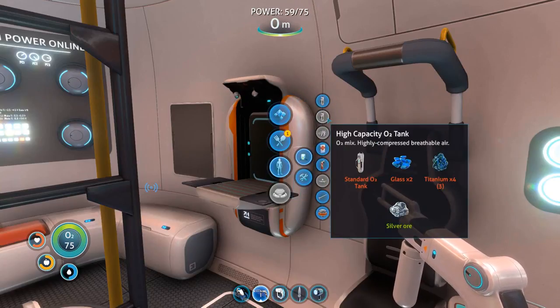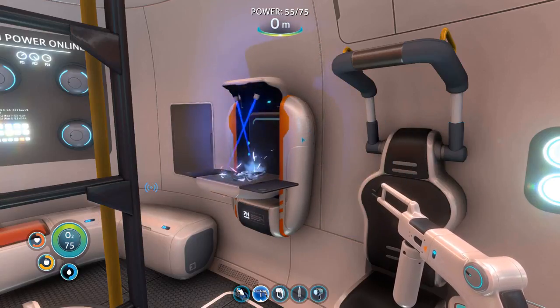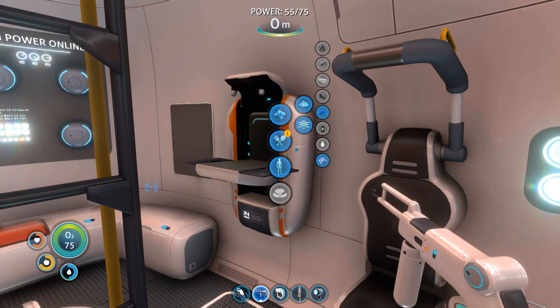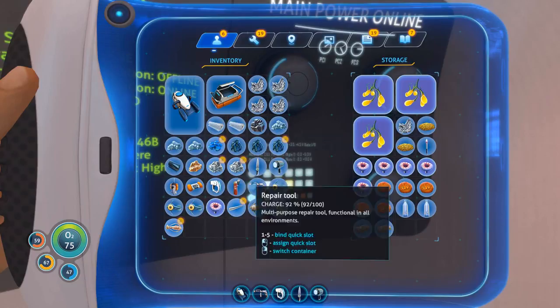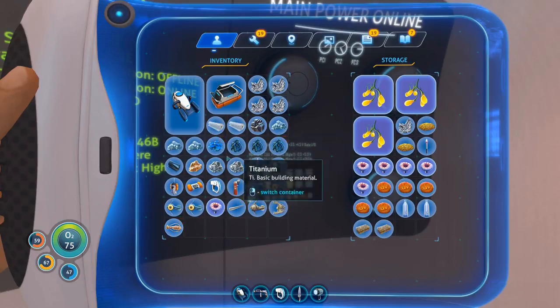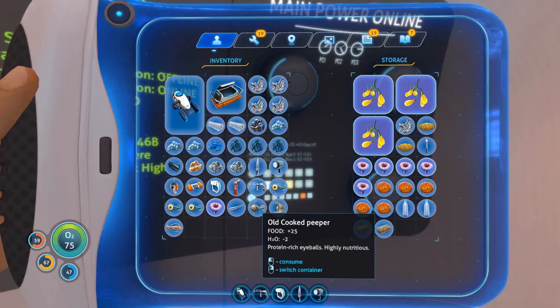We need glass, titanium, and we just need to take our standard O2 tank off. Glass is easy and we already have titanium, so we're doing really good this time around. I need four titanium though. Old cooked peeper — I'll eat it.